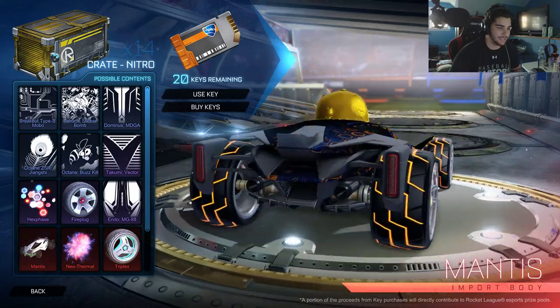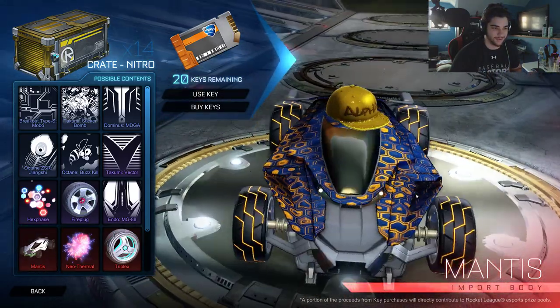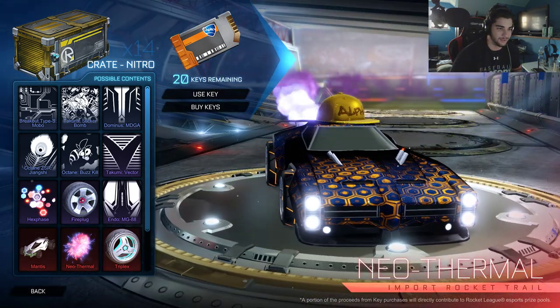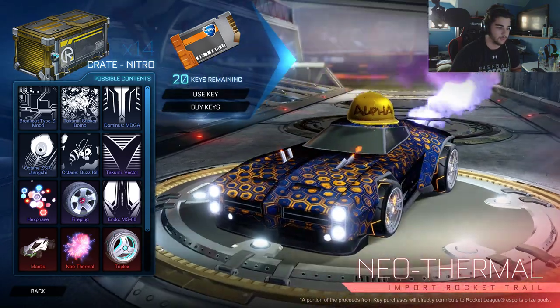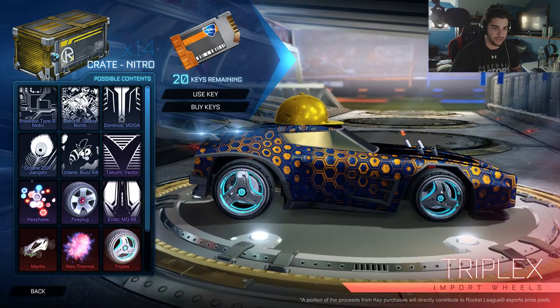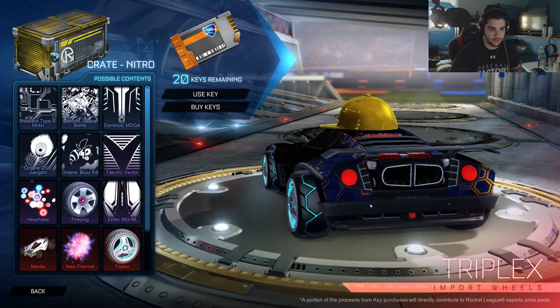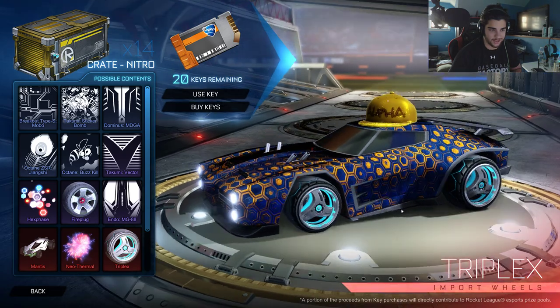Then we have the Mantis — the new car that looks very funny, and I'm actually very excited to use it. It looks interesting. It's similar to the Batmobile, but we'll see how it is. And we have this boost — Neothermal — which is interesting. We've got the Triplex wheels. They remind me of some other wheels — they have actual words inside them which say 'Rocket League.' That's pretty funny.